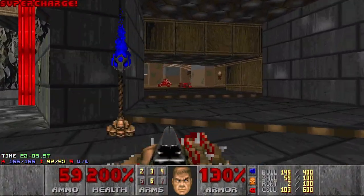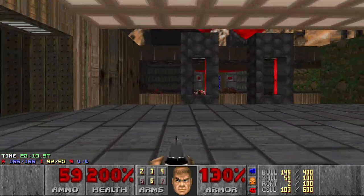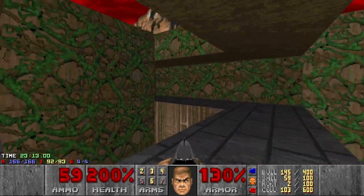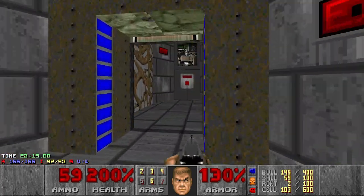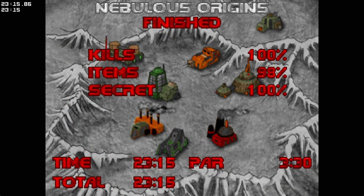I don't know how I should have known that, but it's really well hidden. Nice - so now we have all the kills and secrets, so we can exit. That was Nebulus Origins - a pretty cool secret level. Too bad I didn't find the last secret myself. See you next video!